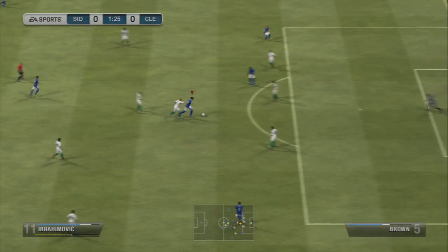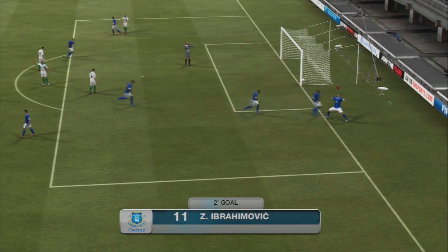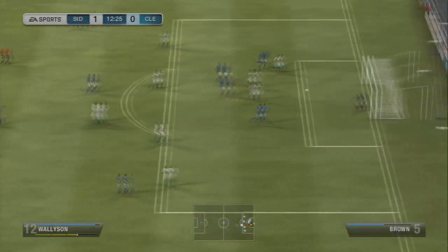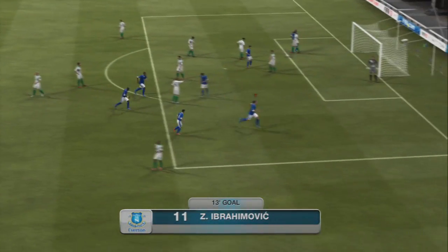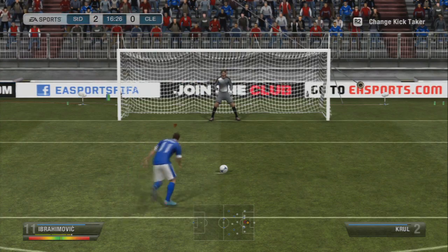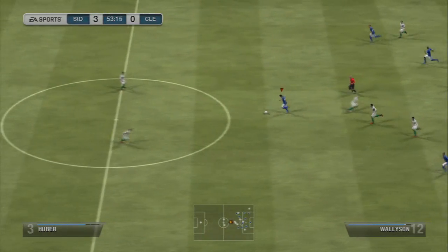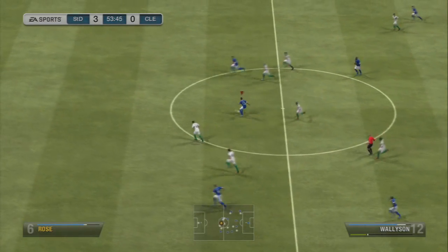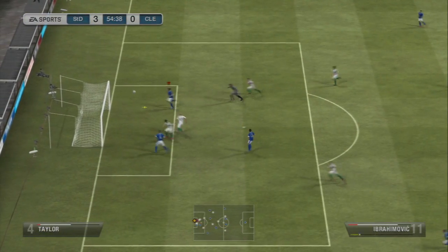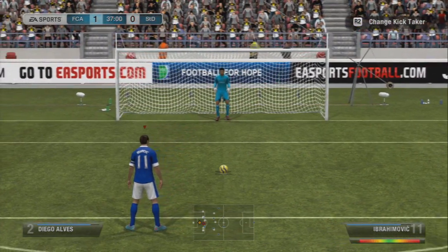Zlatan Ibrahimovic — he's six foot five, built like a brick shithouse, got a shot like a guided missile, but moves like a ballerina. It's absolutely ridiculous what this guy can do. Some of the goals he scores — look at this free kick: 34 yards out, bang, power free kick straight in the top corner, goalkeeper has absolutely no chance. He is unreal. I think I'm going to need to start a league table because I keep telling you these guys are really good — but at the moment Ibrahimovic is the best and most fun player I have ever used on Ultimate Team.